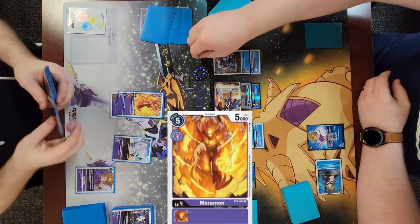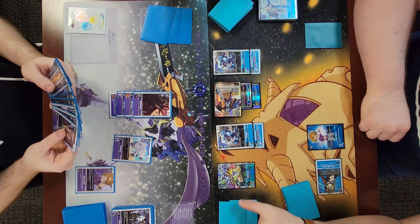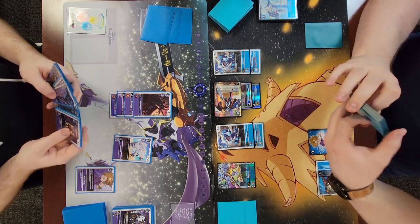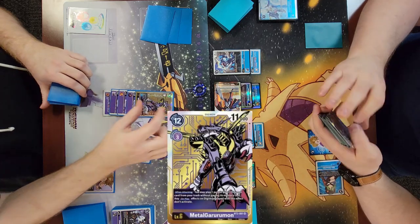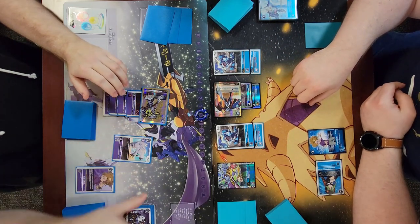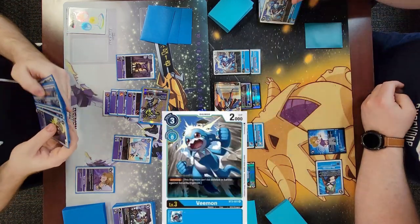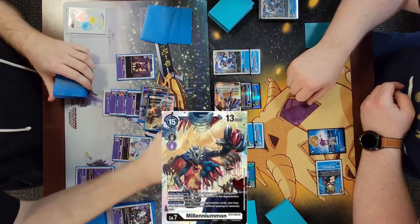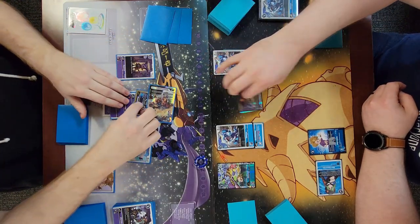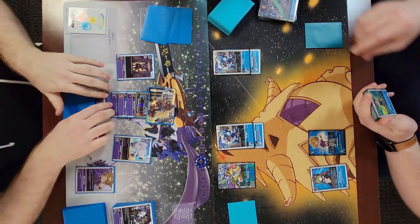He starts to climb, playing a lot of cheap evos to turbo into his Millenniumon. He goes into MetalGururumon again, attacks enemy security, and activates MetalGururumon's effect to play Impmon from his trash. He checks a VBmon so his MetalGururumon does live this turn, and then Millenniumons my Omnimon. Not a big deal - Omnimon did its job by clearing his blockers. Now it comes down to: can I kill him through three security with three Digimon on the field and six memory to work with?